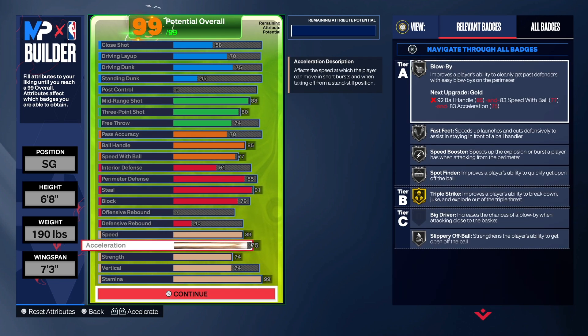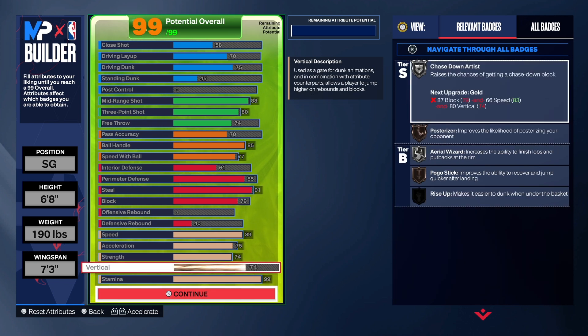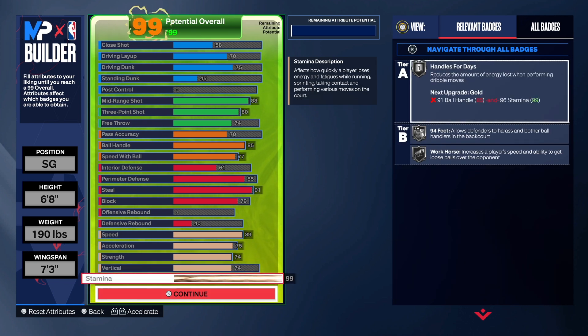83 speed, 75 acceleration, 74 strength, 74 vertical, and the rest is on stamina.